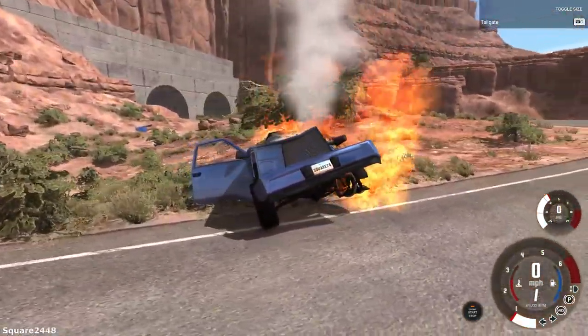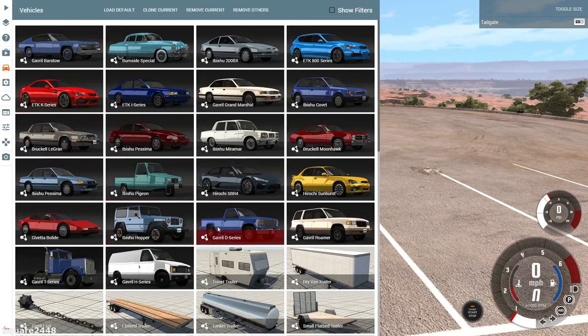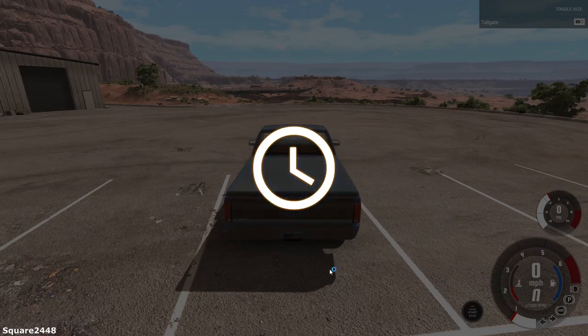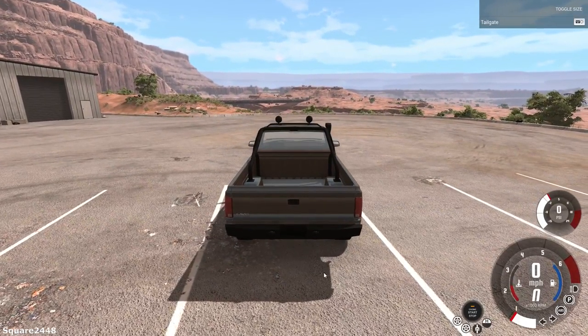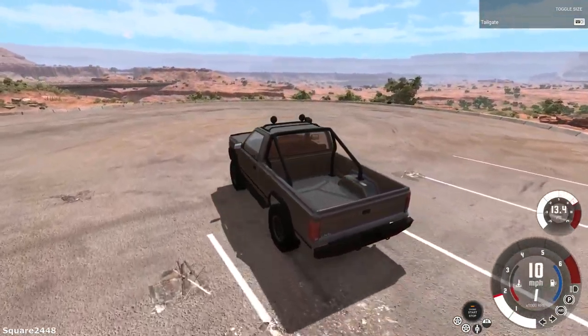This truck is totaled, so we'll reset. We'll look for another pickup truck that does have a bumper pole hitch on it. I'm thinking maybe we'll get this off-road one — so we'll replace it. I believe this one does not come with a hitch, so okay, we'll do a little bit of off-roading.